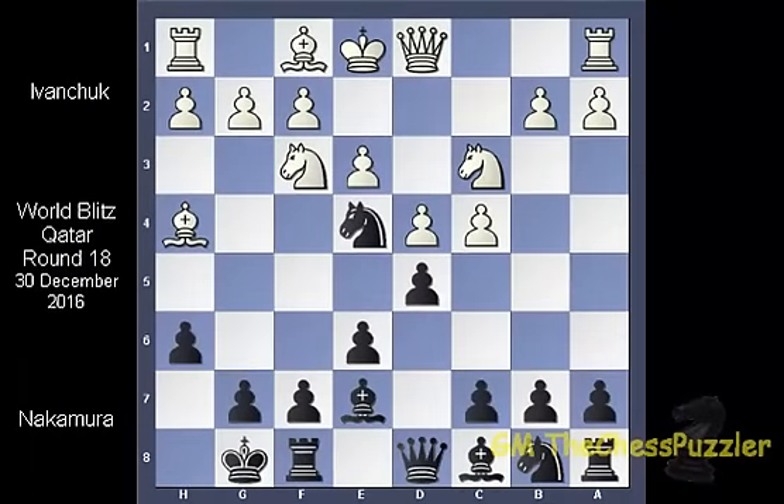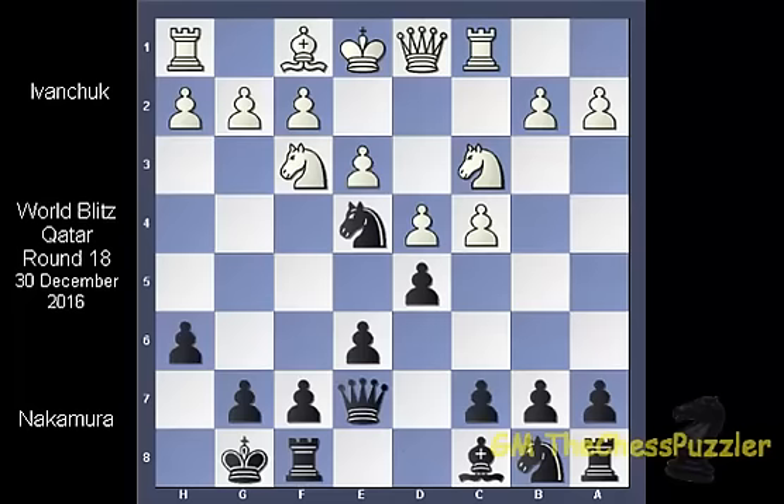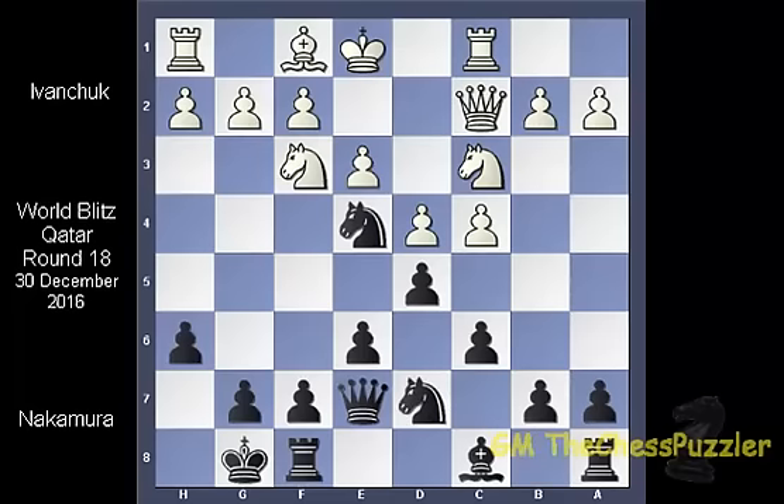Instead of this variation, Ivanchuk took first on e7, forcing the exchange, and here the knight did not take but white moved his rook into position. Nakamura strengthened his centre through c6 and by adding pressure on the knight. Nakamura is probably the only player who can afford to ignore this threat and plays out Nd7, and here we have the first trick in the game. You would argue that white can be a pawn up and a pawn is a pawn, but is this really the case? Let's see what happens should the queen grab that pawn.